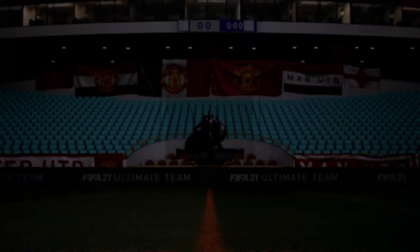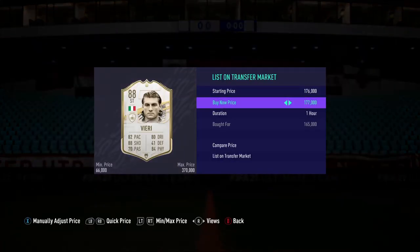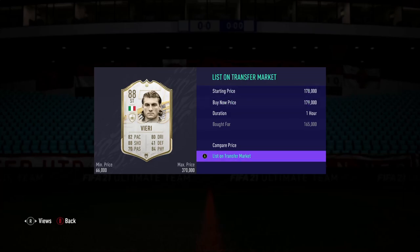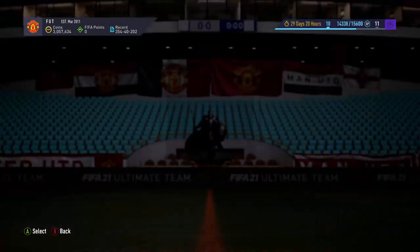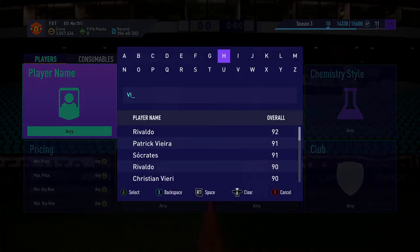Not only that, if he'd come up for 160k we'd have made a bit more. But we can put him up for 179k, which ain't bad. We can list him up - that's going to make us a little bit of money. Let's go have a look if that one did sell.